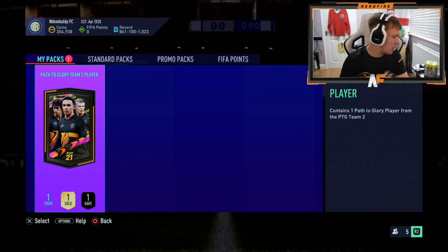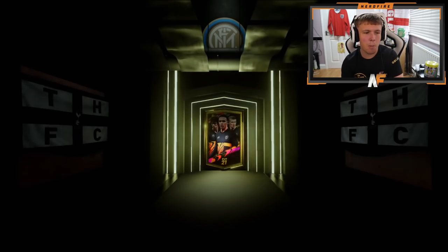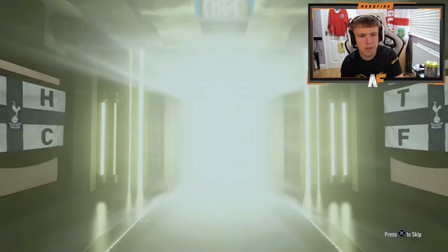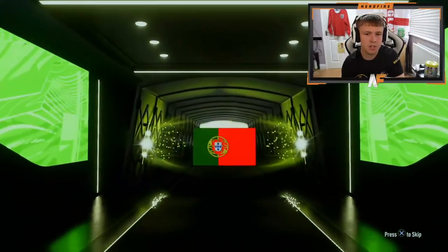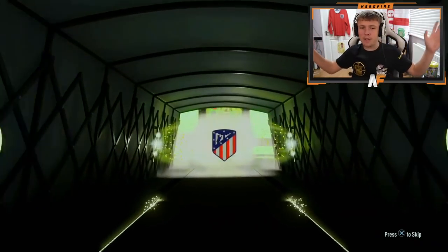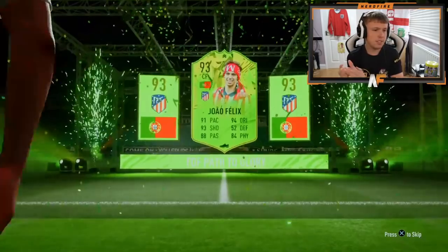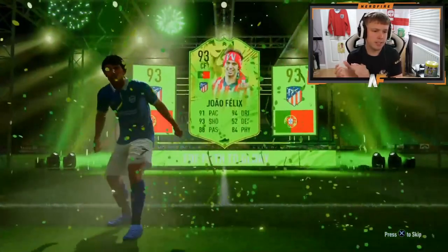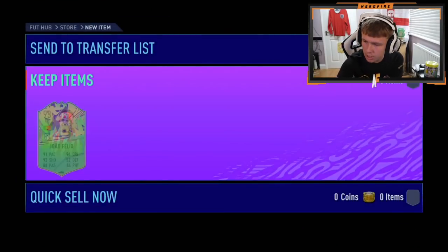Pack number eight. We haven't seen a major one yet — we haven't seen like a proper big one. I think Klosterman's been the most expensive in terms of coin value. Never mind — Joao Felix! That's beautiful. That is beautiful. That's a very good pull. I would have loved that on my account.